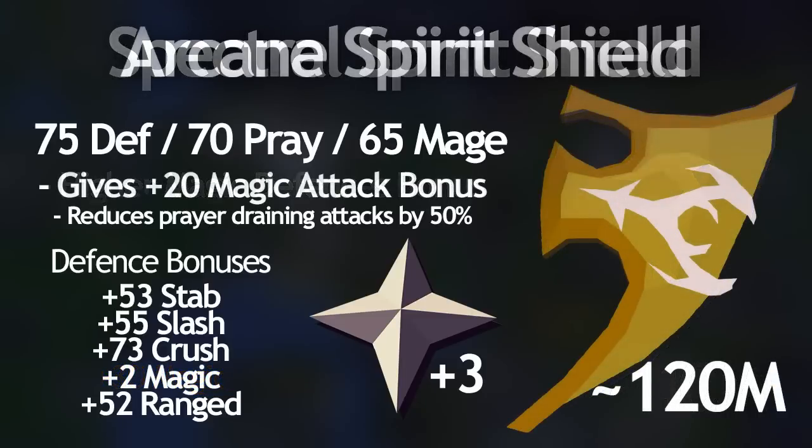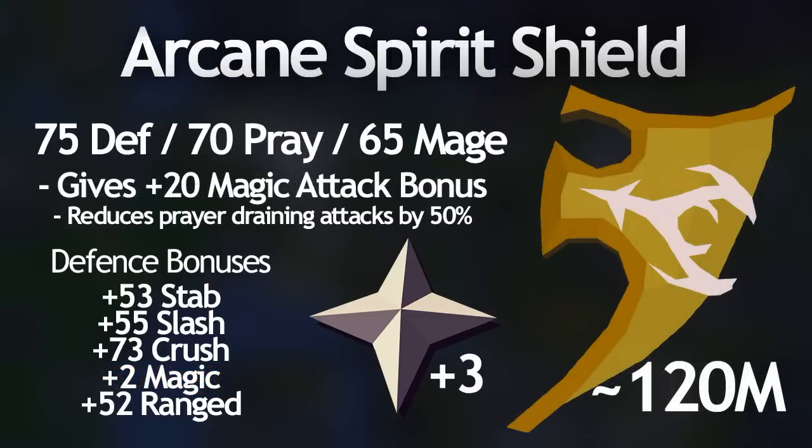The arcane spirit shield is the yellow shield requiring the same stats as the spectral. It also reduces prayer drain by 50% and has the same defense bonuses as the blessed spirit shield, including the +3 prayer bonus and +73 crush defense. However, instead of providing high magic defense, it provides the highest in-slot magic attack bonus, giving +20 magic attack in the shield slot. This is why it's 120 mil compared to the spectral's 40 mil. The second best option is the mage's book at around 8 mil, but it only gives +15 magic attack and no defense bonuses except magic. Any rich mages should definitely invest in an arcane, especially for raids where defense bonuses are really important.